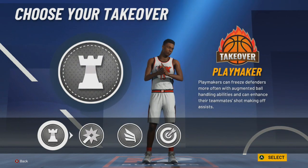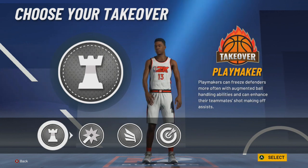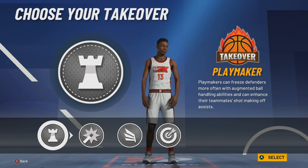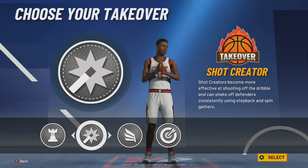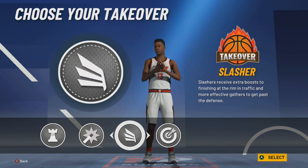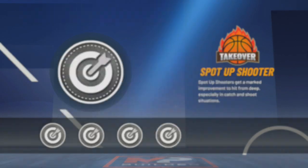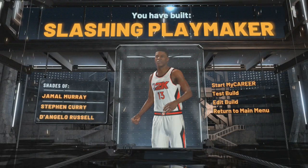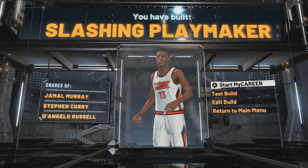For the takeovers, I'm going with sharp takeover. I heard playmaking takeover is terrible this year — you cannot get ankle breakers whatsoever. The other viable options I would choose are shot creating or maybe slashing, but I've been running shot creating and sharp. I want to go sharp shooting takeover because that's just the cheesiest thing to do. And there you have it — a slashing playmaker with sharp takeover.